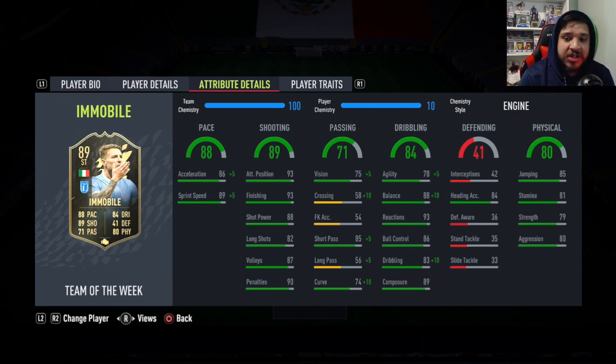I did put an Engine on him. I was going to put a Finisher on him — I thought, who cares about the pace, I'll just use him as a poacher — but I decided let's get the pace and dribbling up a little bit. Dribbling stats go up to 93 with an Engine, balance goes to 98, and agility goes up to 83, which is pretty decent.